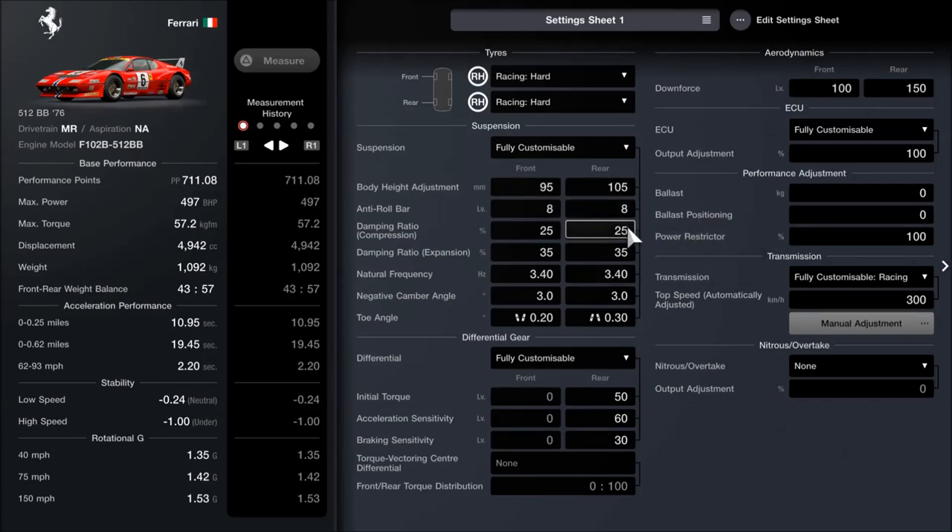The anti-roll is quite high on 8, though 25 for the ratio of compression on the dampers, 35 on the rebound - so probably quite a lot lower than you'd think. Very high on the springs though: 3.4, so it's a super stiff build. The camber angle is 3 degrees, so quite hefty as well, group 3 car style. The toe is in 30 on the back, 20 out on the front, for stability.